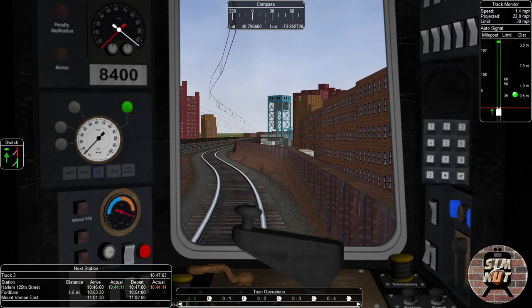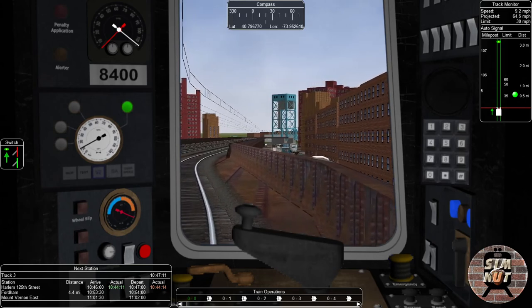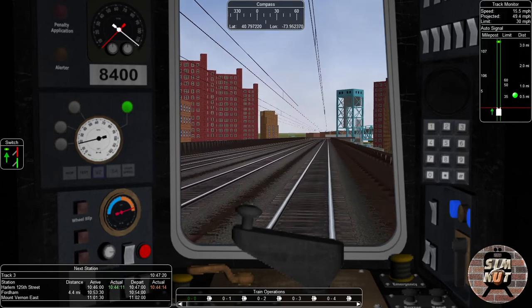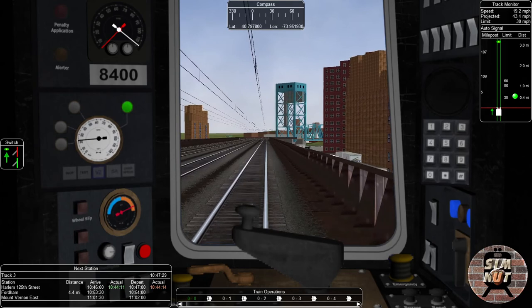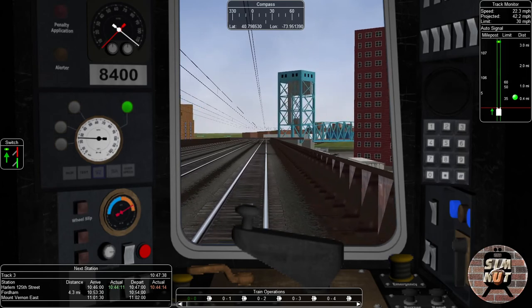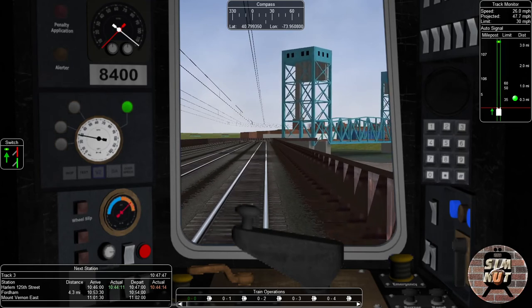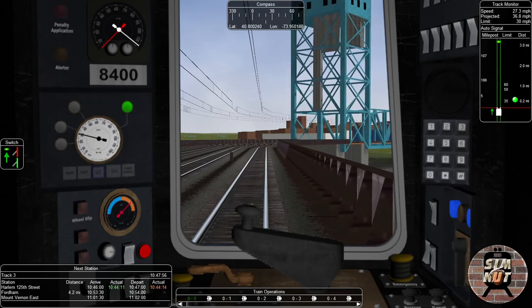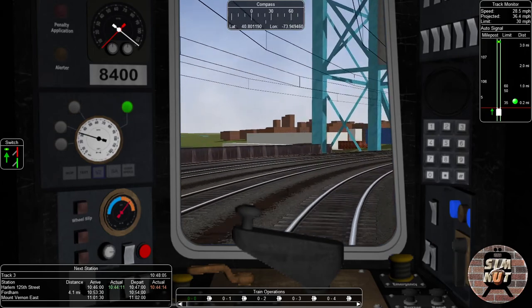Let's go. Our next stop is Fordham. We are going to Fordham and we've got to get there at 10:53. We arrived at Harlem 125th Street way too early, so we will not be making that same mistake again. It's better to be early than late, right? I'm going 28 miles per hour right now, not even at the desired speed limit.